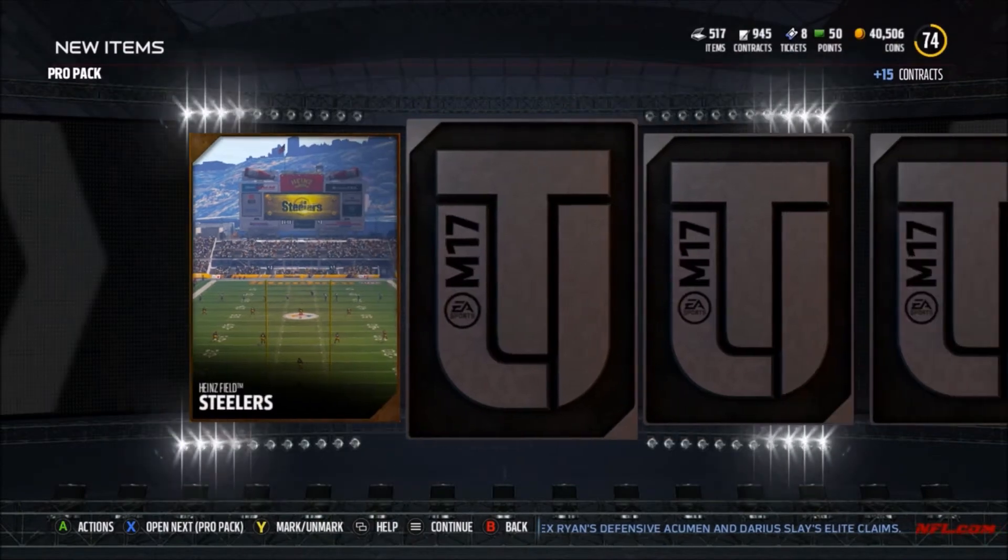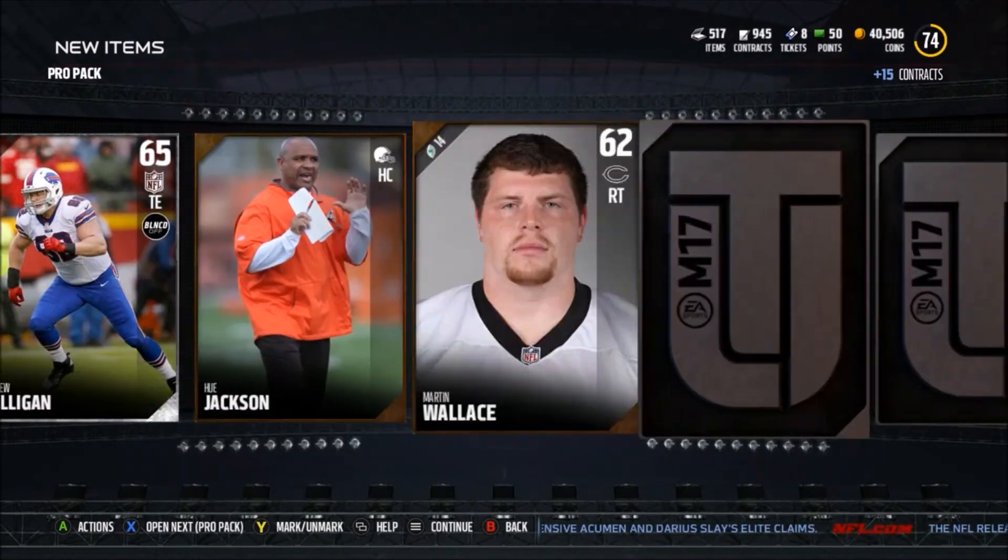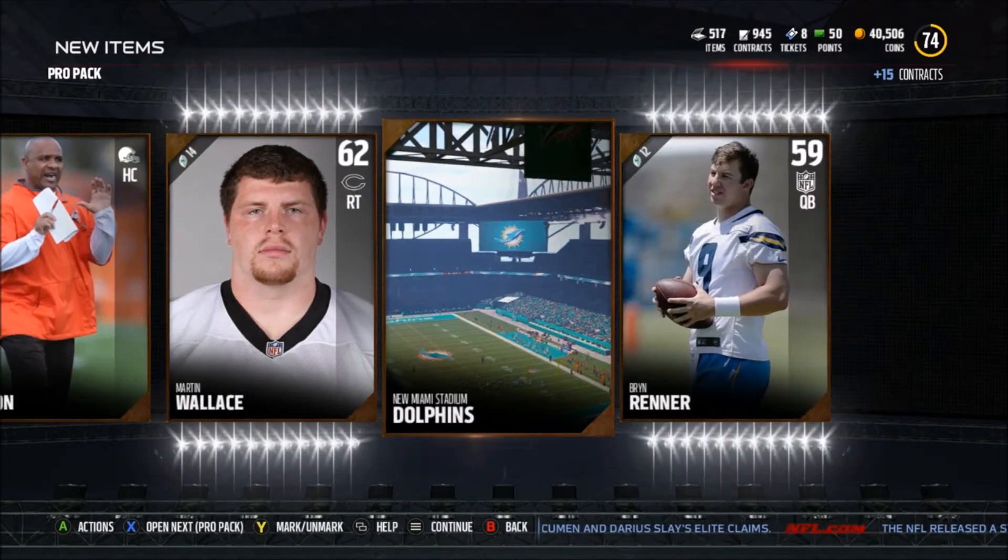Come on EA, give me an elite — I am begging you. There's not a lot of people pulling packs so you gotta give me something at least. We got Patrick Robinson — come on, still no elite.